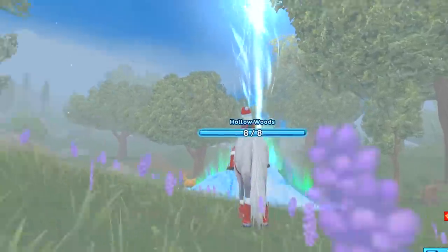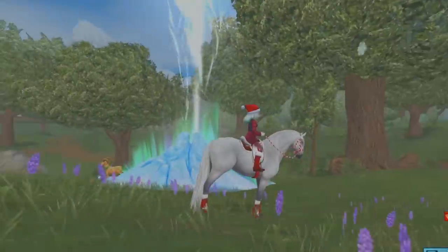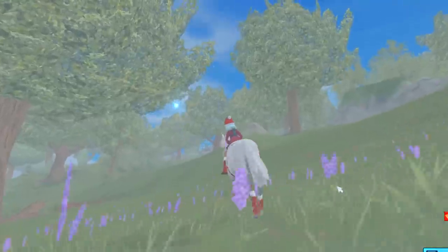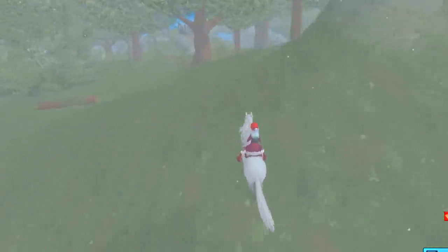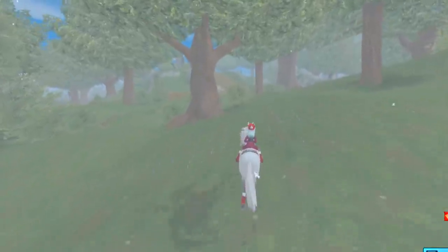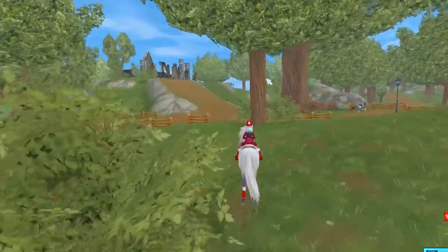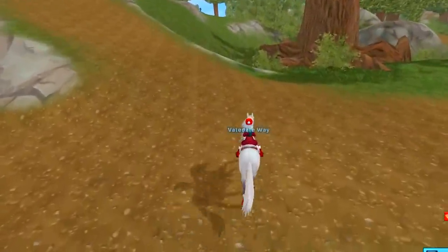If you miss the star, you can easily log out and then log back in. Look at the star — there it is, there it goes. You have to run very quickly and try to keep up with it. If you keep your horse lined up with it, you'll be able to run right into the yule goat. So if you're having any trouble at all, log out and then log back in to catch that falling star.